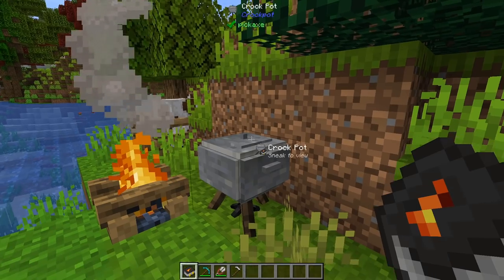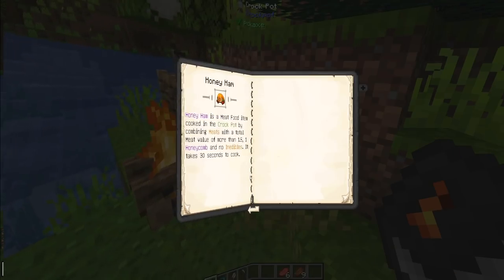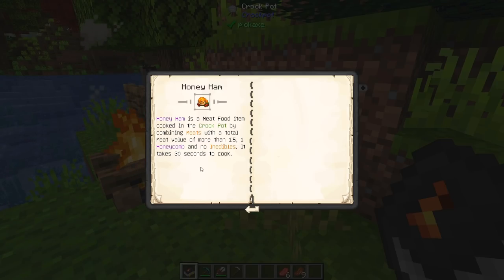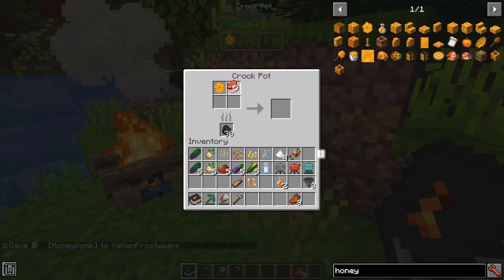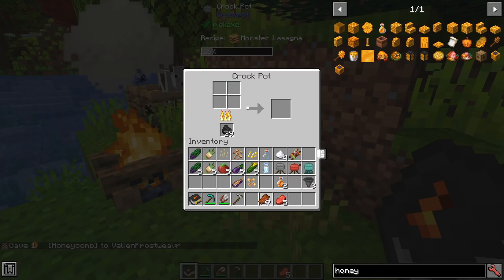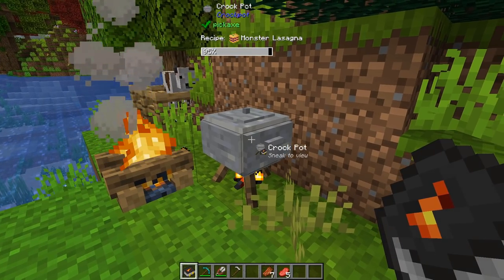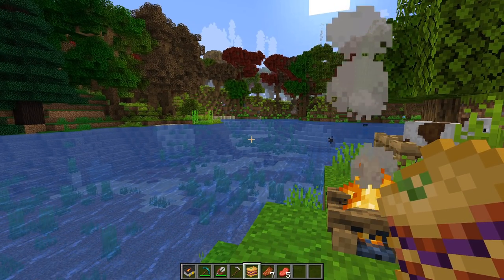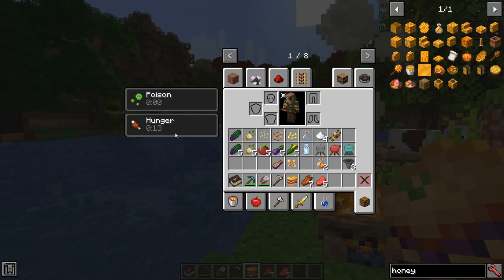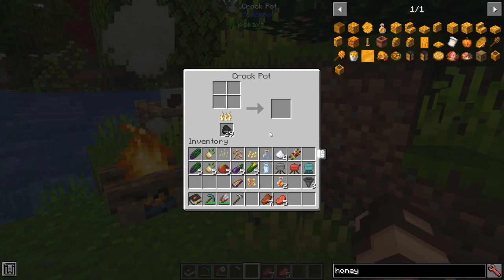Let's use rotten flesh to demonstrate something with priorities. I've got rotten flesh, raw beef, and I'll need some honeycomb. I need meats worth at least 1.5 and honeycomb. I'm going to put in a honeycomb, some beef, and a bit of rotten flesh. You notice here it says monster lasagna — those rotten flesh ended up working out the way they're supposed to. You have to be careful, because monster lasagna is not good. It gives you poison and hunger and might hurt you. That's very Don't Starve, if you will.